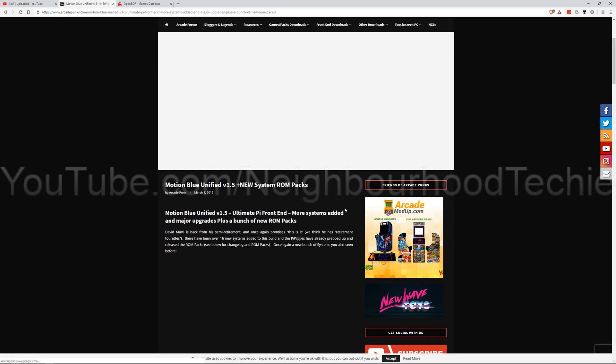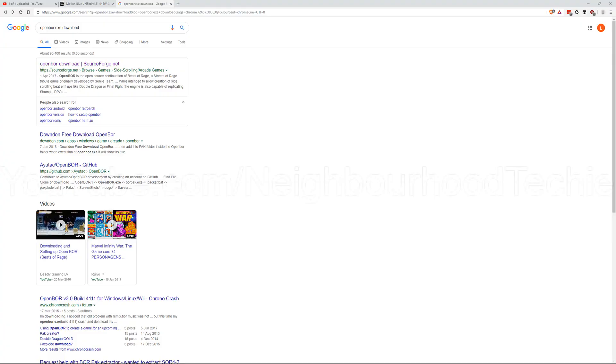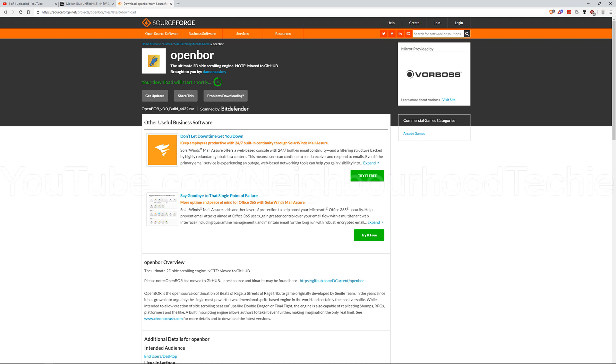The next thing we're going to need to do is get the OpenBore emulator. Now if you've been following my previous videos and you've got the Hyper PC setup, you won't need to do this bit. But if you don't have the OpenBore emulator and you just want to play it straight from the emulator, you can get the OpenBore download from here. I'll put a link to this in the description, and I'll show you how to mix and match everything so it all works.